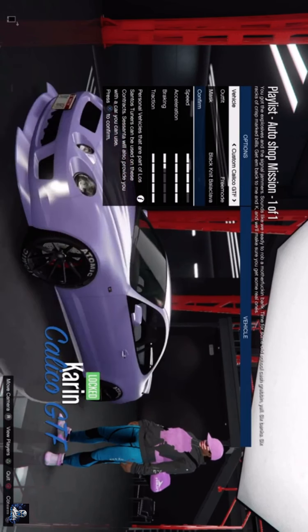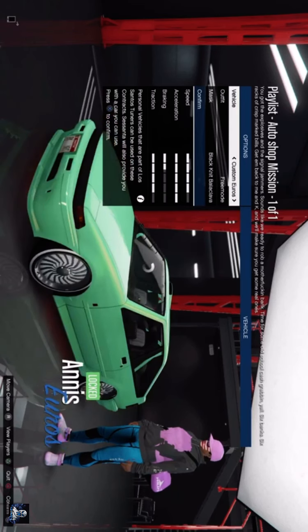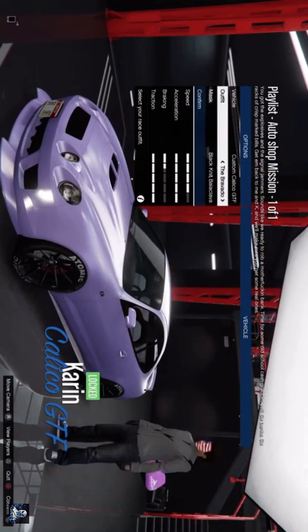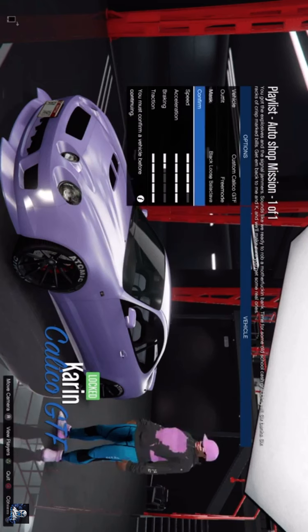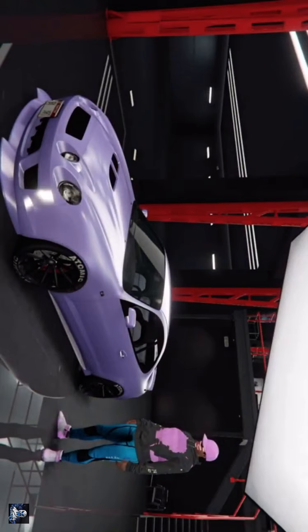You're going to pick a car. If you've got the new DLC cars you can pick one of those; if not, you can just use the one that's selected. For me, I'm going to use the new Caliso because I believe that's the new fastest car in the DLC. Let's keep our free mode outfit, click confirm, and just play the mission. You can basically do this over and over without doing the setups, get the max payout each time, and run it on your own.